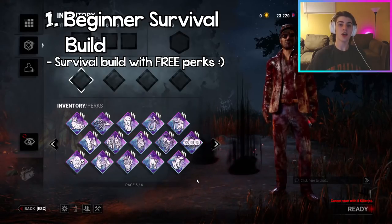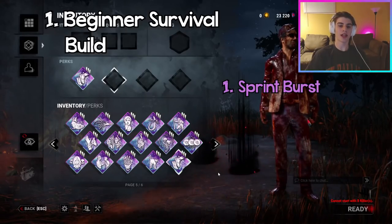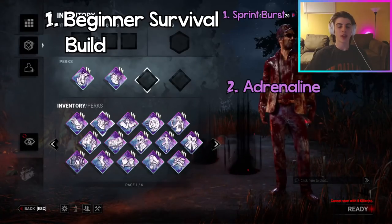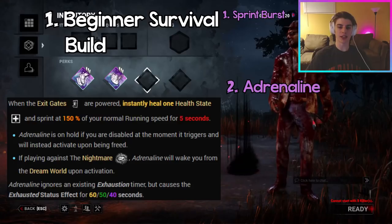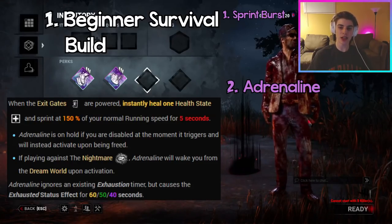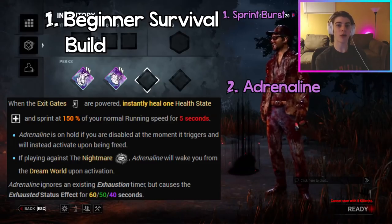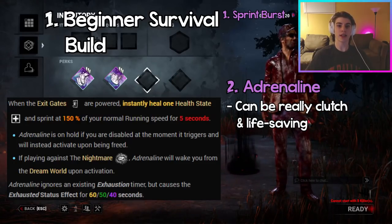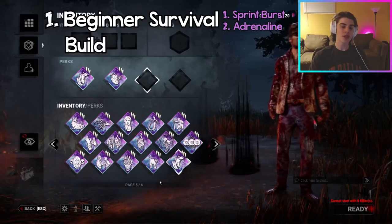Coming in at number one we have the Beginner Survival Build, which is great for beginners who don't have many perks unlocked and don't have any DLC — all perks here are free. The first perk is Sprint Burst, which as explained before gives you great map movement inside and outside of chases. The second perk is Adrenaline, a really good end-game perk — whenever the exit gates are powered (all five gens completed), you instantly heal one health state and also get a sprint burst at 150 percent running speed for five seconds.